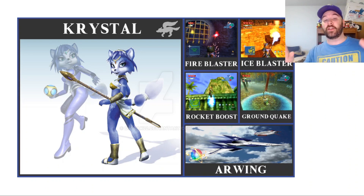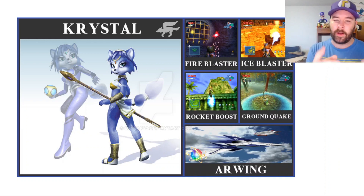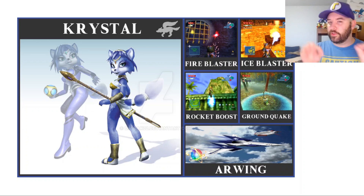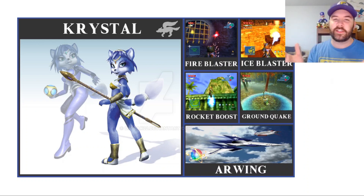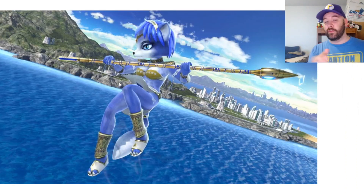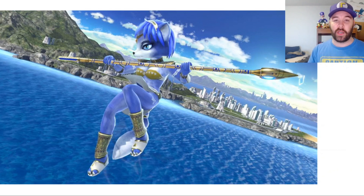Her moveset potential — we talk about this all the time — is off the chart. She's got the staff, and the staff does numerous things. It shoots out magic — fire, ice blaster — she does that for her Assist Trophy. There's so much potential with Crystal just as a staff user. Sign me up. I would love to see this character. She's probably a top ten character I really wanted to see back in Brawl. Star Fox Adventures was one of the most played games for me personally on GameCube — went through the story so many times because I enjoyed it that much. It was just one of my favorite games for the GameCube, and I absolutely had a blast. Even though Star Fox wasn't in space shooting space lasers, it was a different take and I absolutely loved the game.